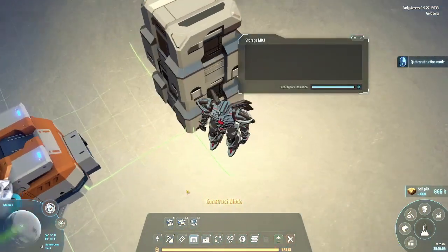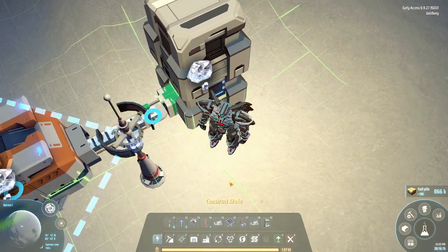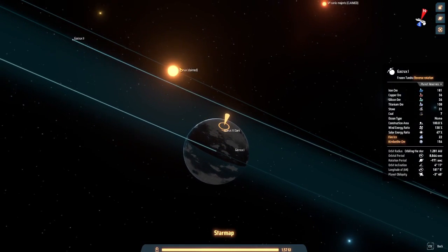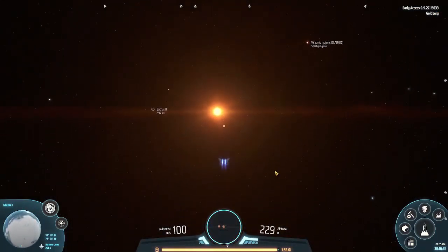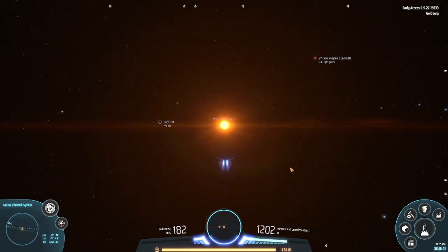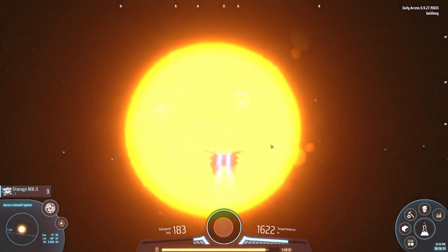You can transport resources with conveyor belts as you can see I already did. Everything needs power, and now power is full. We can go close to Krat - it's time to go. The next stop is the red giant, Wezen or Majoris. I claimed it so I always know which system I've visited.